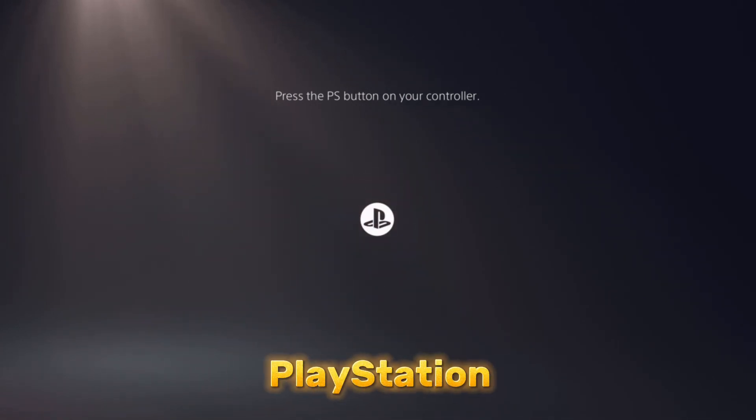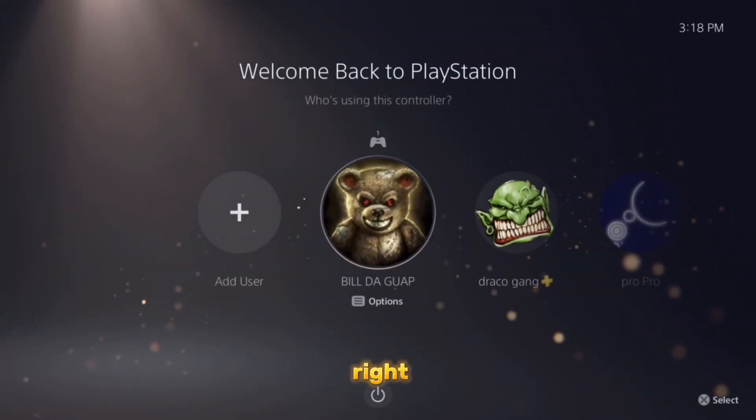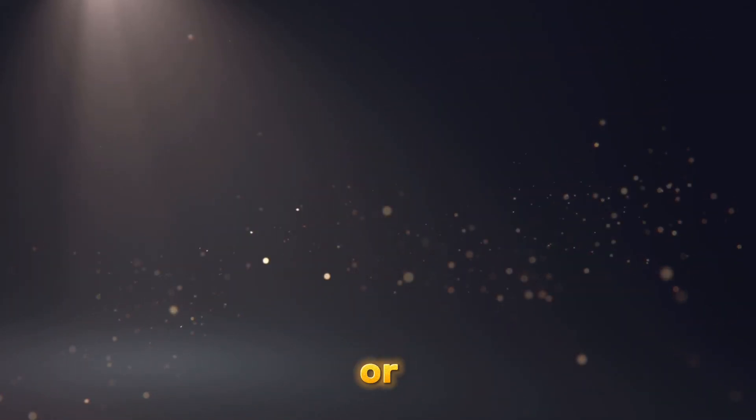First things first, you're going to want to go ahead and press the PlayStation button on your controller. Then sign into your main profile or any profile you want on your console — it's totally up to you, but in this case I signed into my main profile.